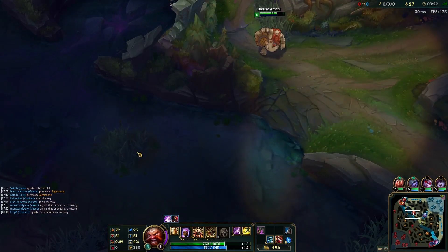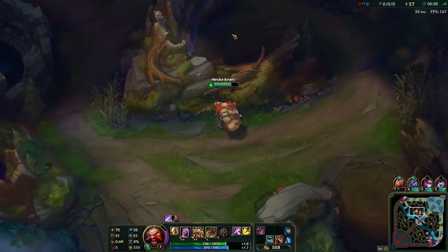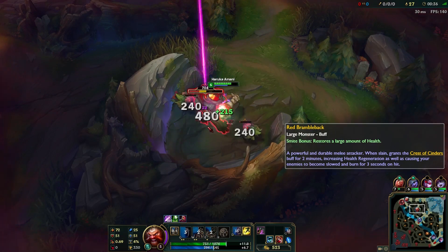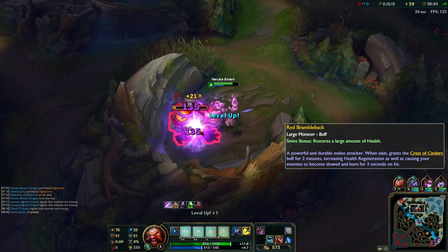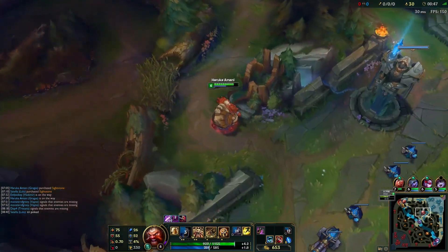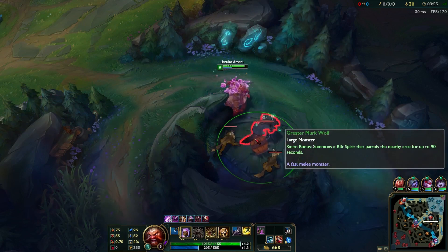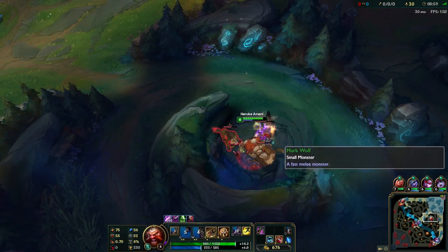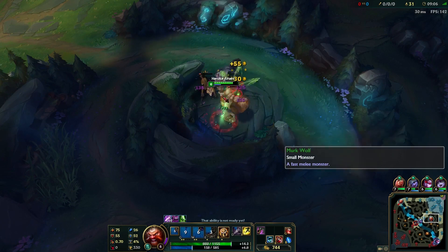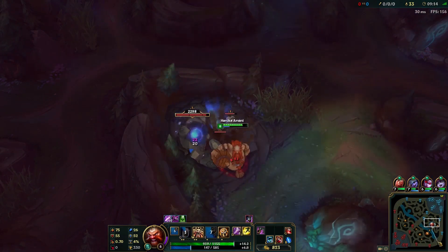I'll just get some wards out and then do the buff. He's getting dove but he's going to be fine. Let's dunk this red buff. Got my ult, so now we can definitely try and get a gank off. Gnar ulted and Vlad already has his revolver, so he's just going to sustain back to full health — really annoying for Gnar to deal with. I can't really gank top because if Nocturne is going Devourer, I really want to be bot contesting or forcing dragons. Gnar will just hop away, so it's got to be bot lane.